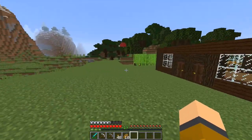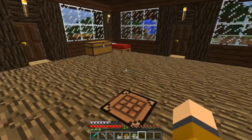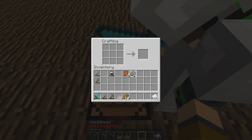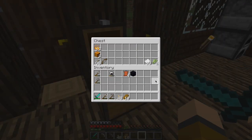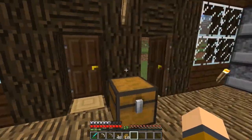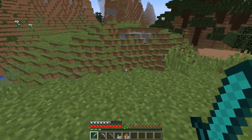I set up a sugar cane farm and let it all grow out. Lucas, you get this side and I'll get this side and we'll get all the sugar cane. I got 34 and Lucas got 33. Come in here and make paper — you just put three of them across the bottom and make as much paper as you can. I got 33 paper. Go ahead and put your paper in this chest right here.